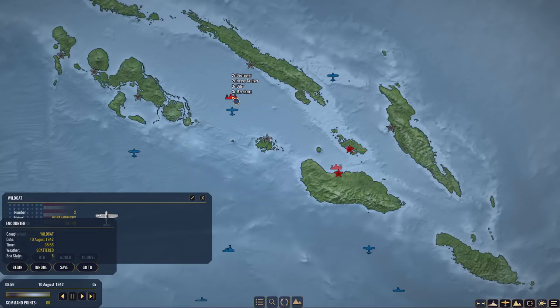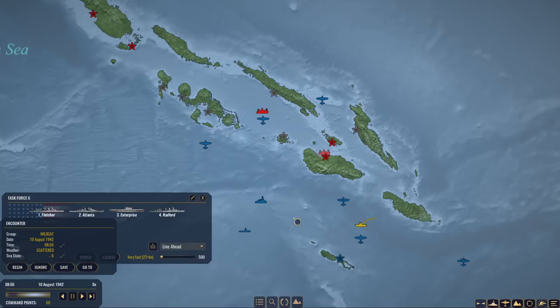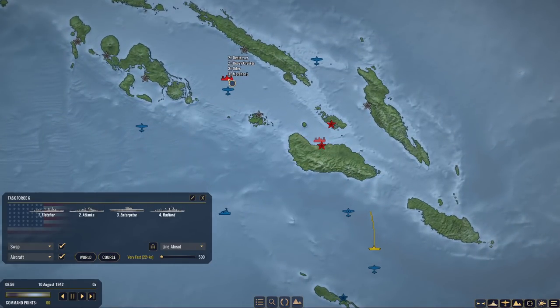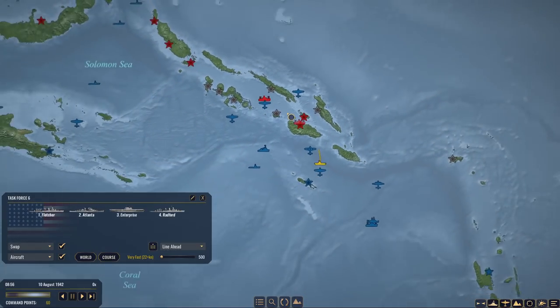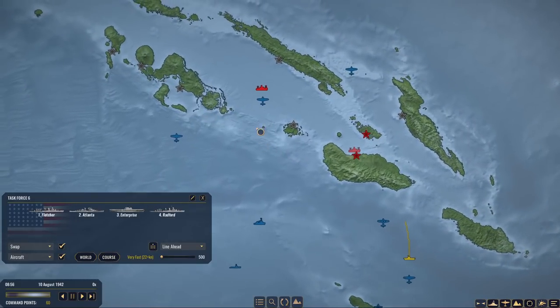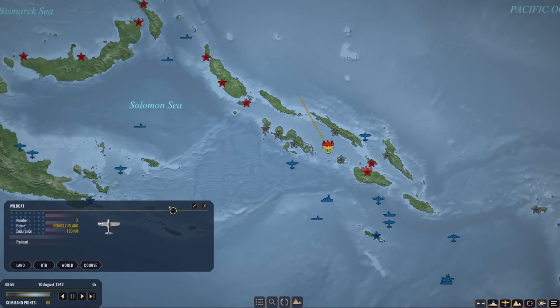The question is how do we respond - we're going to note this but I think the Enterprise has to respond to this. One thing which won't be modeled here but is real is the fact that we're getting spotting reports instantaneously. Normally this is one of the big problems with the Americans - in the first half of this campaign they were just getting spotting reports hours after they were made, just a mix-up in the whole logistics of communication. Thankfully we don't have to deal with that, but we can always chalk up any mistakes and roleplay it as something like that.